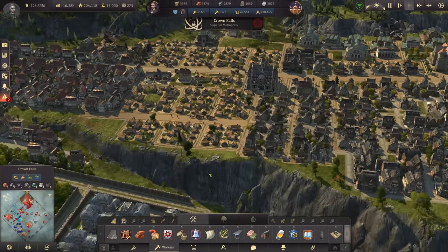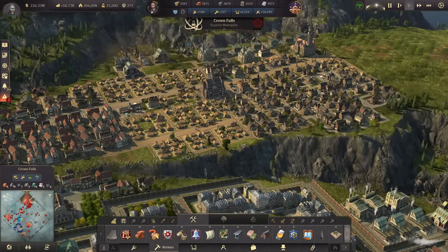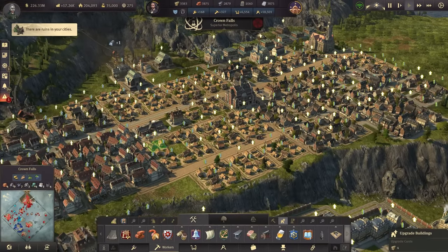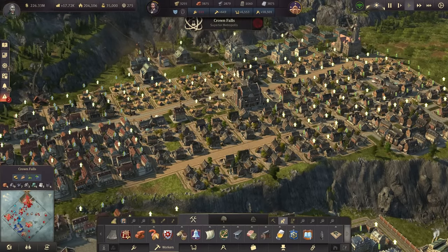We are going to build a prison, we're going to implement public transportation to Crown Falls as well — lots of interesting things. The first one though is this area. Some upgrades are due. We do have the farmers here. Let's go ahead and upgrade a few more of these bunches.